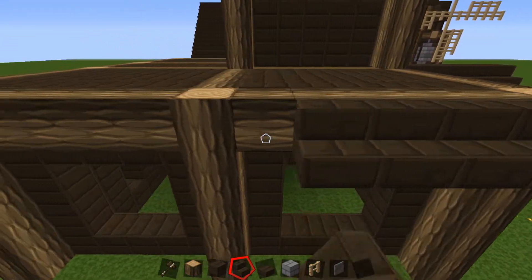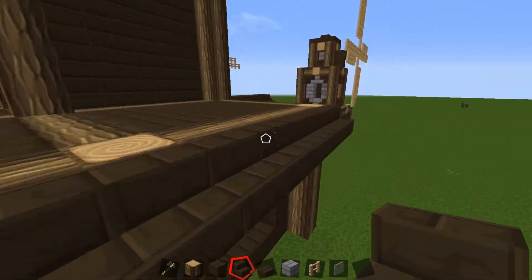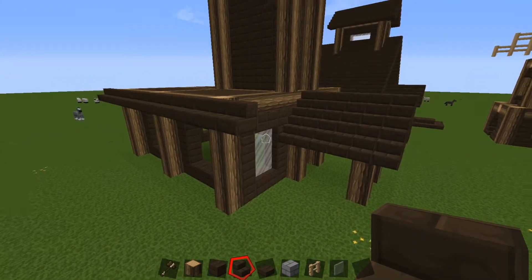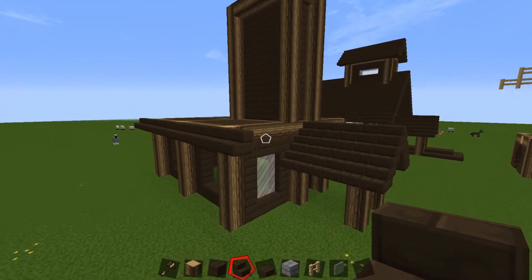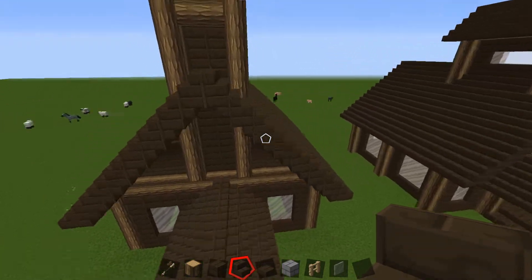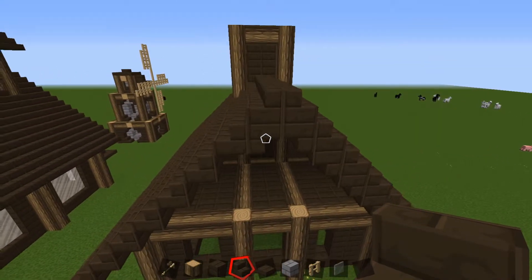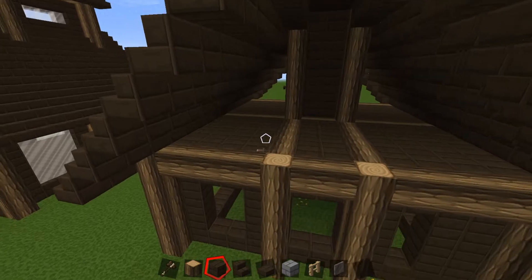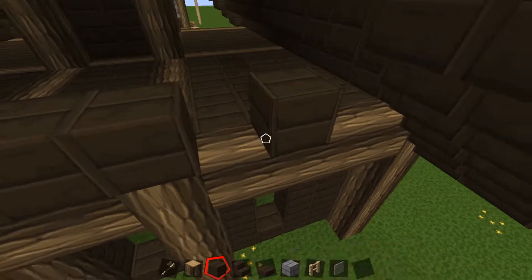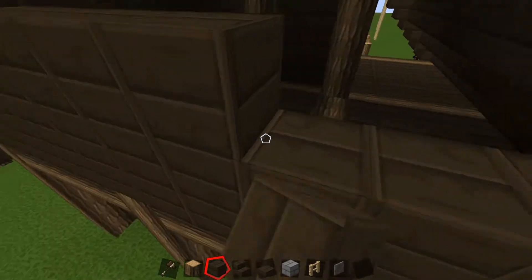I'm gonna skip ahead to doing the larger roofs because they take a lot of time, but you're basically doing the exact same thing. We come off two blocks on either side for the main roof just because it's a lot bigger and fits better. We've finished the roof. Now I'm just gonna fill in the sides going up the peaks of the roofs — again it depends on how big you want the windows to be. I'll put in our dark oak planks going all the way up filling it in entirely — this does not take a lot of materials.